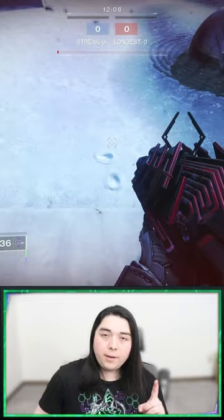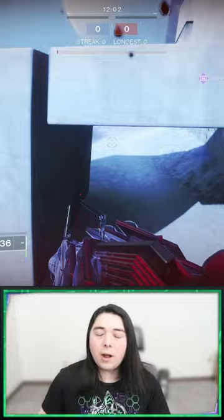Use an eager edge sword and do a heavy attack off a ledge and hit your super a couple frames later. The timing is tight and it's very inconsistent, but once in a while you'll go flying.